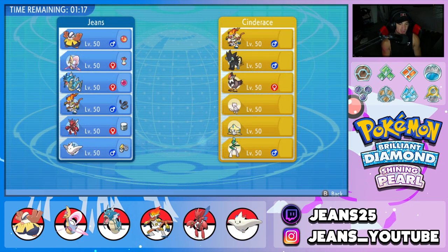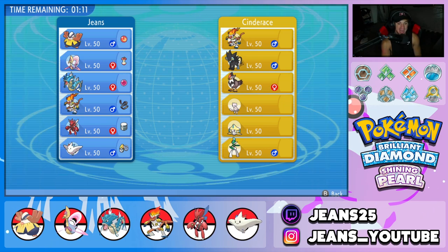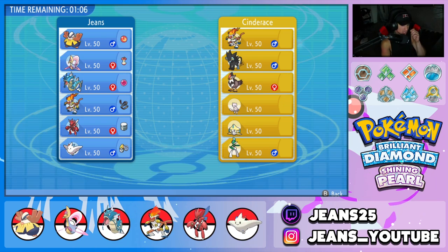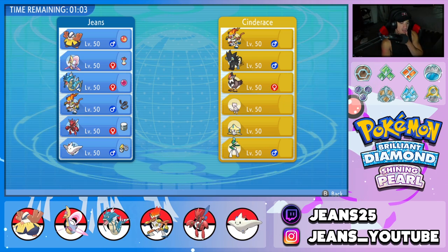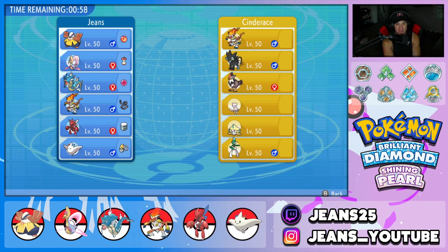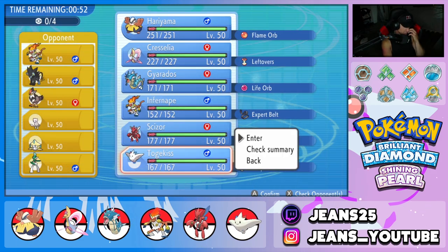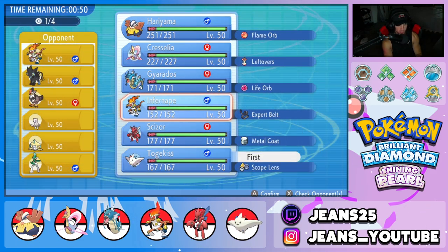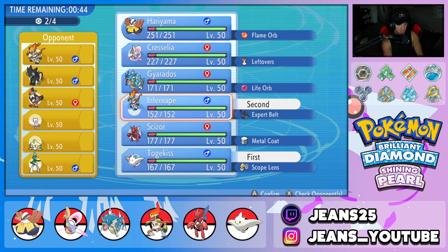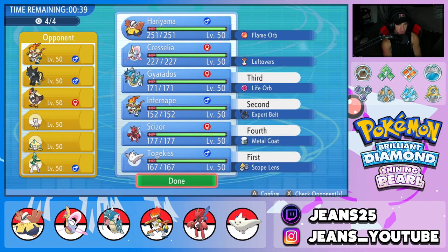We're hopping into our second battle — this opponent has Infernape, Luxray, Staraptor, Mew, Jirachi, and Gallade. Two Intimidate Pokemon — kind of scary since most of my team is physical attacking. I'm going to go with Togekiss and maybe Infernape as my lead. I can Fake Out, U-Turn out, and do a lot from there. I think I'll also bring Scizor and Gyarados — go hyper offensive and try to get after this team.